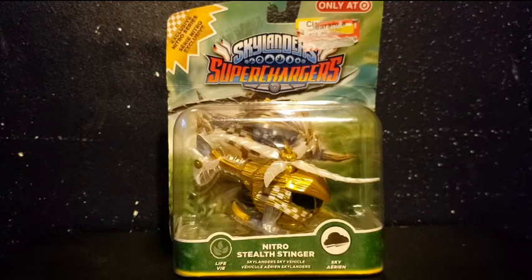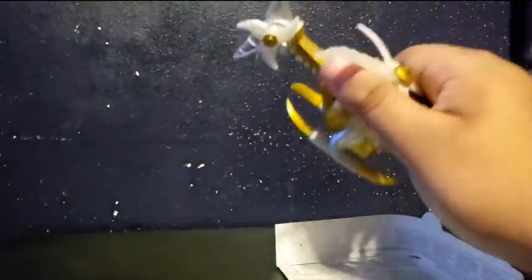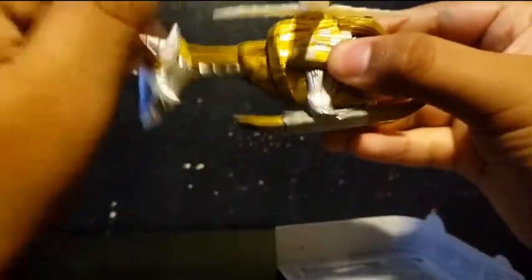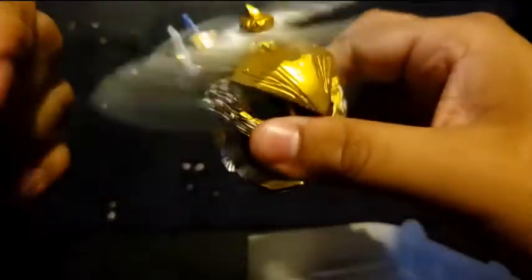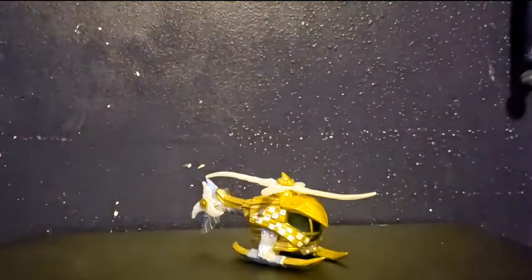Without further ado, let's open it. Look, there it is — Nitro Stealth Stinger! They should have made a Nitro Stealth Elf and it should have been a supercharged vehicle for Legendary Jetpack since it's gold. Here's the nameplate, and here's the sticker — I'll save that and put it in a safe place.